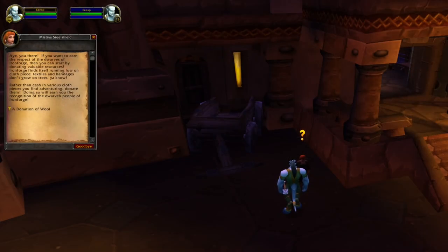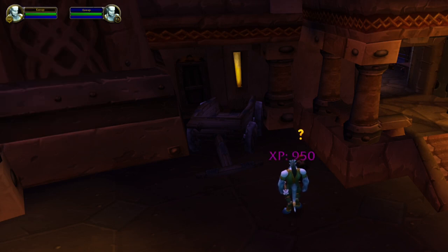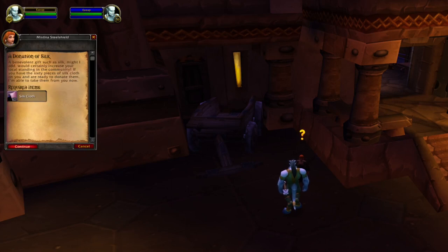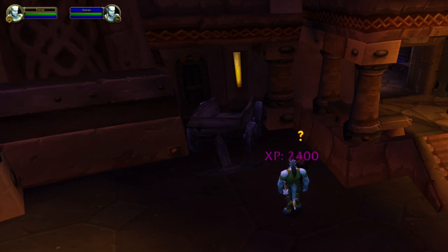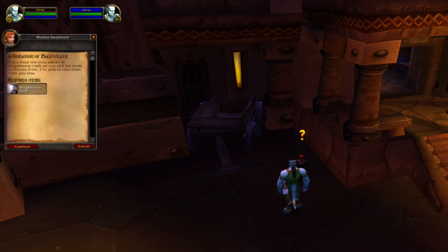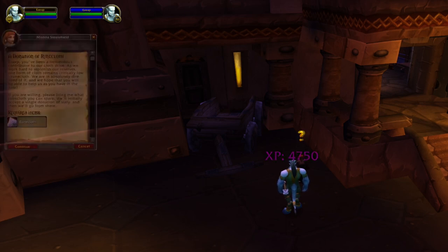In the main cities you can hand in 60 wool cloth and get experience. You can do this in all the main cities, but you can only do it once. At level 30 a new quest is unlocked — hand in 60 silk cloth for experience. At level 40 we can hand in 60 mageweave cloth, and at level 50, 60 runecloth.